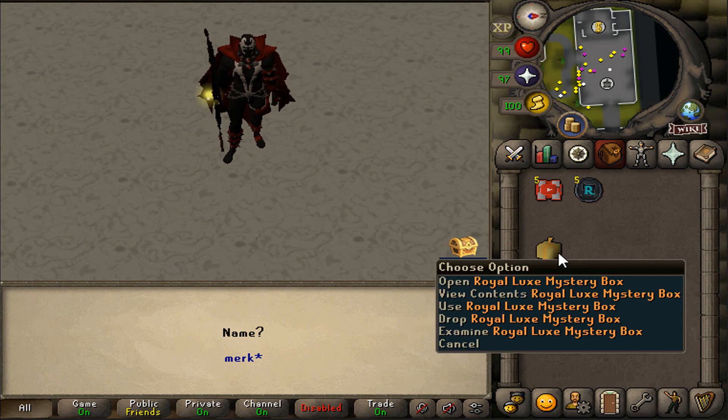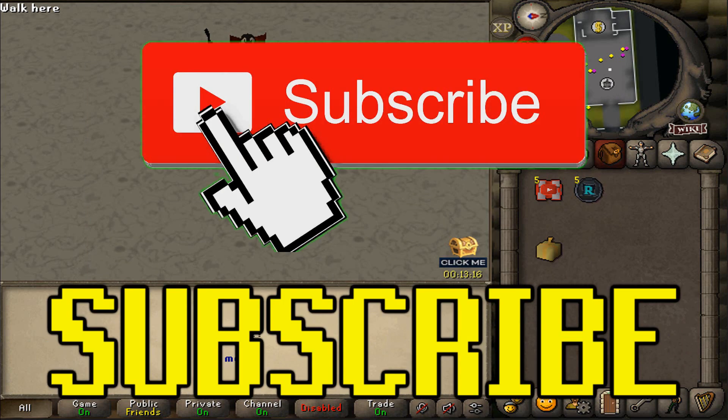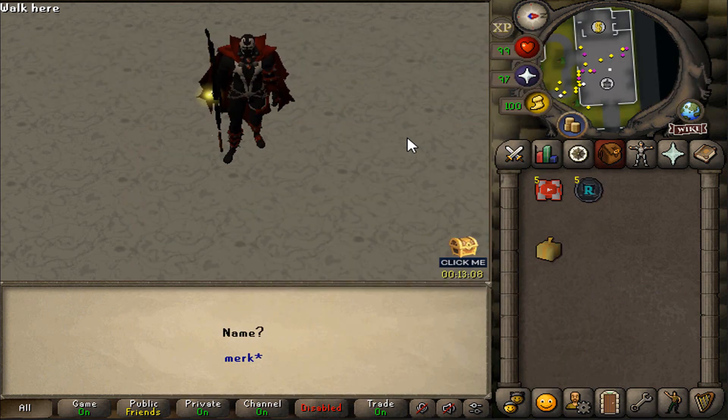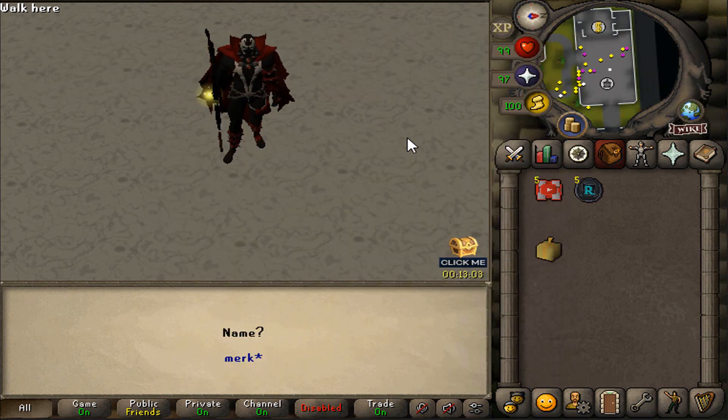In today's video, the first commenter is gonna be walking away with a free Royal Lux mystery box. And also for the main giveaway today, we are gonna be giving away 5 YouTube boxes and also 5 Bill in Platinum coins. To be entered in the giveaway, make sure to like the video, comment sharing my name, subscribe to my channel, turn on the post notifications, come and join my personal Discord, and also add me on Snapchat, FBKMerkWithoutSpace. Good luck, and I hope you guys will enjoy the video!